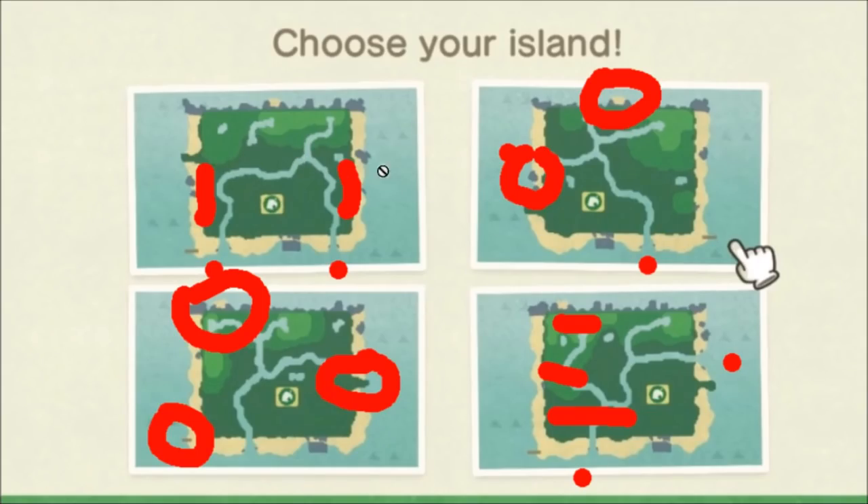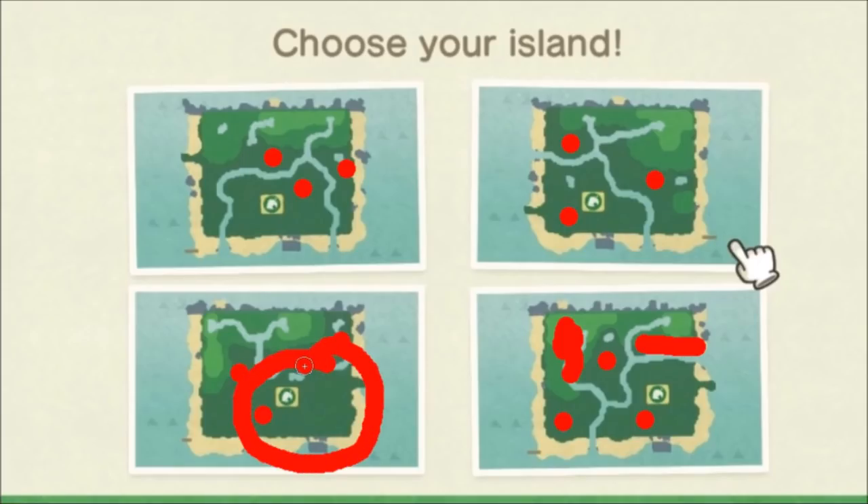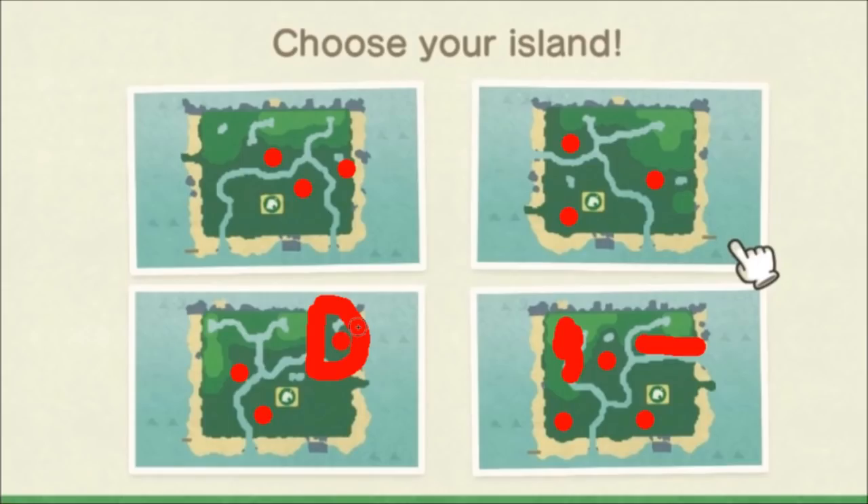Something to note about all island layouts is that there will be forks in the river, and the river will also run into higher ground, meaning you'll have to make at least two river jumps no matter what to cover the whole map. You need to plan how you're going to hop around the island, grab resources, fish, and explore. Not really too many terrible designs, but you do have to plan accordingly.